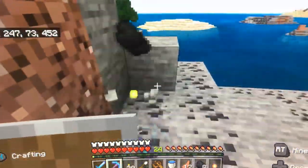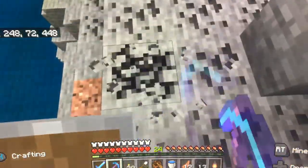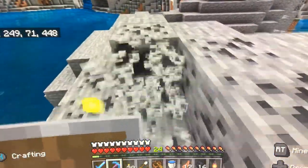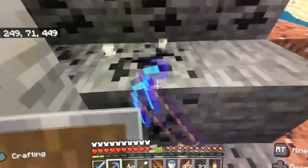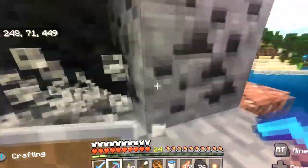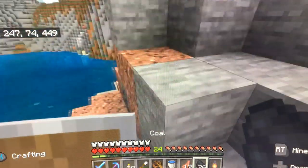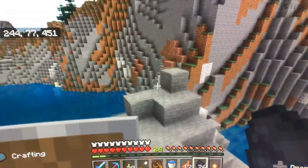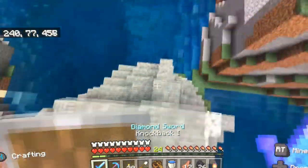Fortune on this pickaxe — it's so good. Fortune makes it so that if I find a large patch of diamonds it will create multiple diamonds coming out of one ore. I probably broke not even 10 and I already have 26 pieces of coal. So that's great.